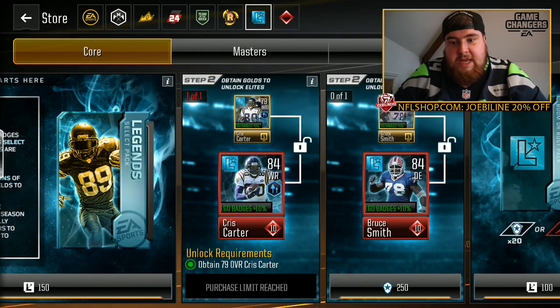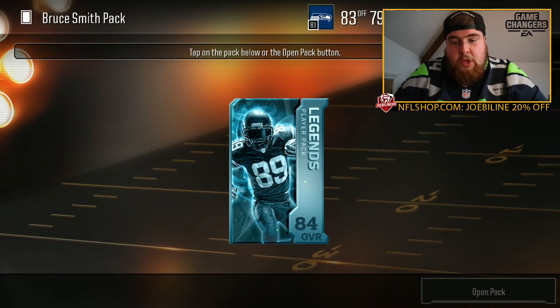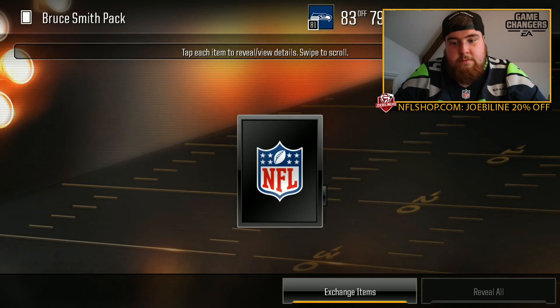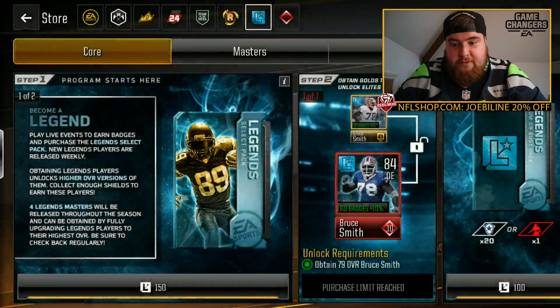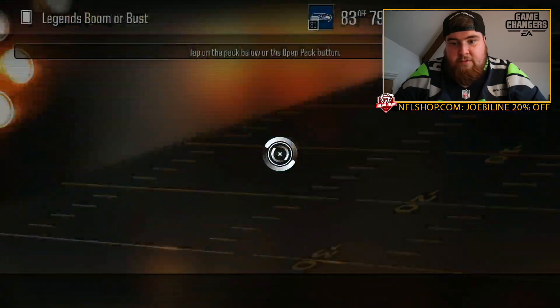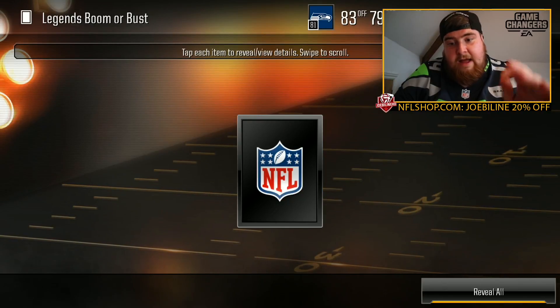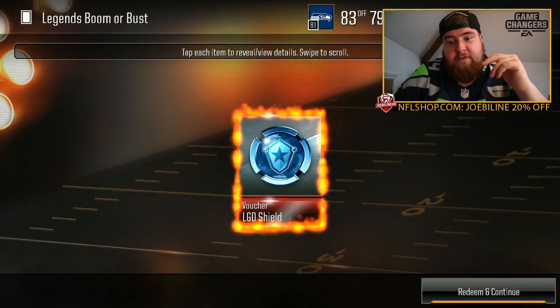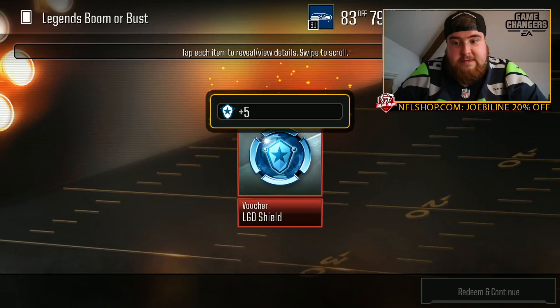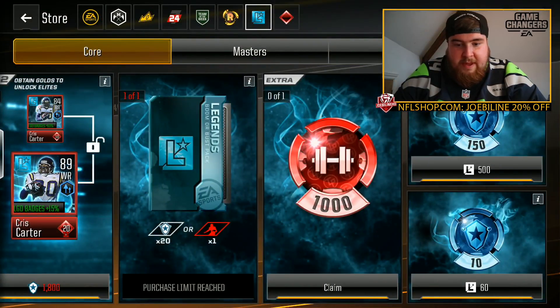So in here is 84 Chris Carter. You obtain the gold version first, and once you obtain the gold version you can then spend your legend points to make it better. There's the Bruce Smith. You spend 100 points and you've got a chance at elite or a point — so boom or bust. No wiggle means you're bust. Oh, that's kind of exciting though.